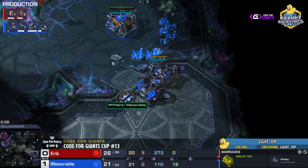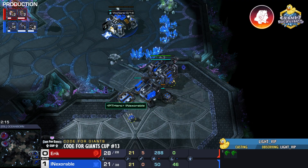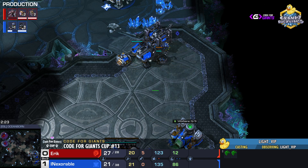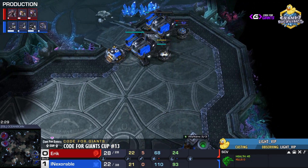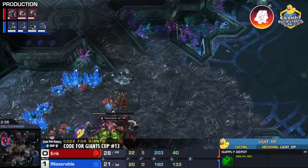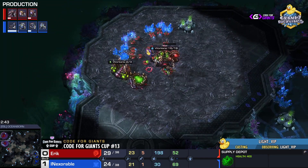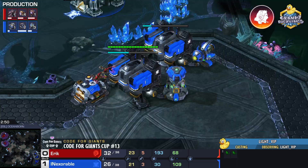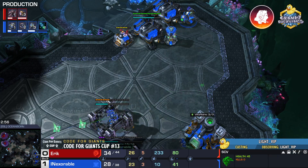Inexorable is opening up two racks — it's going to be a 2-1-1. A very aggressive play, working towards a stim timing essentially. I'm assuming it's a 2-1-1 and not three racks. My eyes are on Inexorable to see if he throws down a third racks or a factory. He did skip the reaper — if Eric was going for a roach all-in, Inexorable could be in trouble. But his tech lab is done, and lings do scout and confirm the 2-1-1.